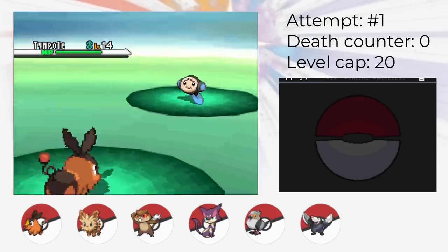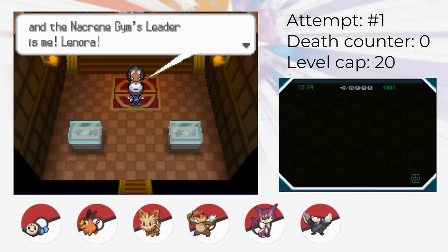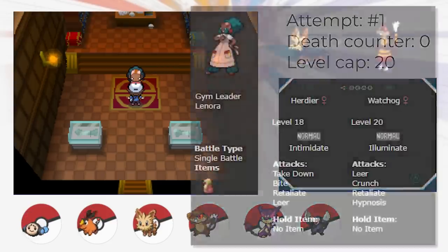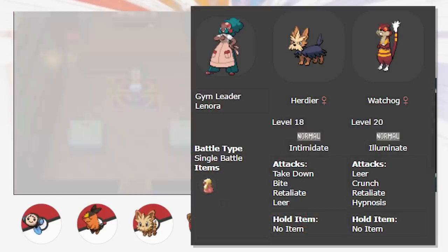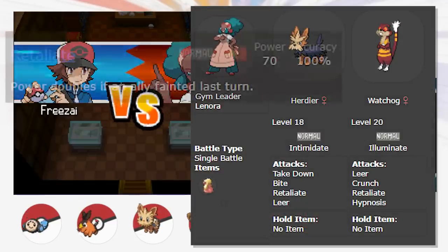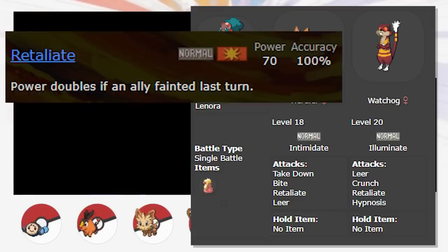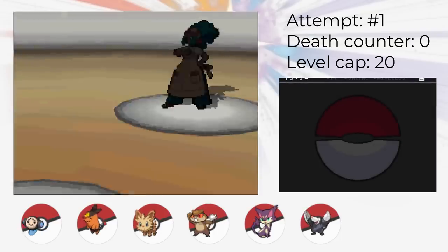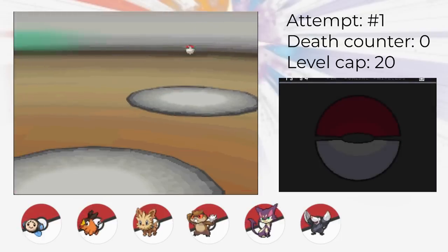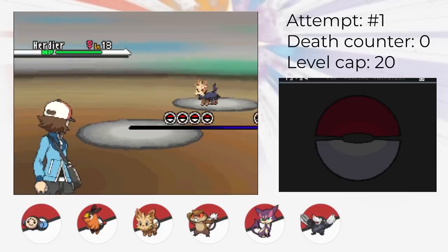In Pinwheel Forest we can either get Tympole or Timburr, and unfortunately we get Tympole. Timburr would have been a lot better for the second gym, who is actually pretty tough. Lenora is one of the tougher gyms, which is unusual for a Little Lock. Ordinarily, the toughest gyms are late game. Lenora is tough because besides her Pokemon being evolved, the first Pokemon has Intimidate and the second Pokemon has Retaliate. This is honestly a well-thought-out strategy.